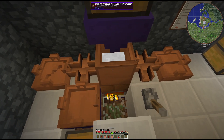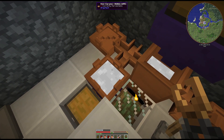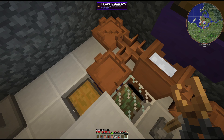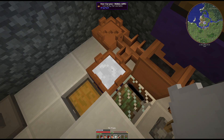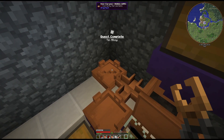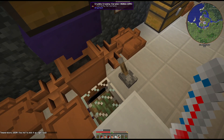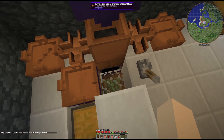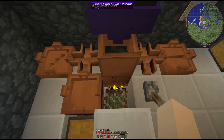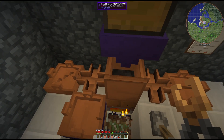So now we dump that in there and we'll turn it off for the moment, and we'll get these poured. There we go - there is our first tin alloy plate. You'll see when we're holding it in our hand it says tin plate, although the name says tin alloy. Quite annoying, but we have it. We're going to turn this back on and quickly get the rods out of here.